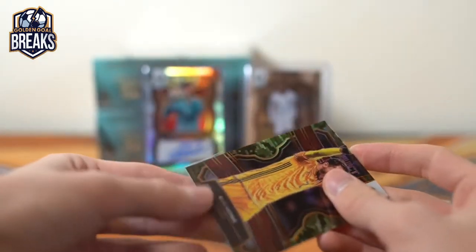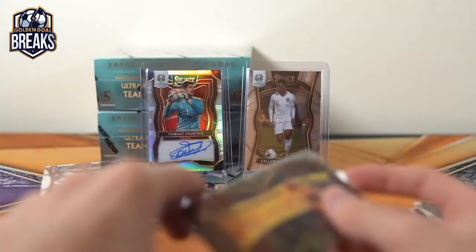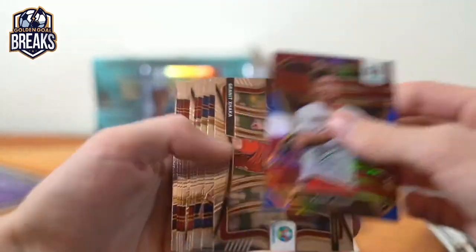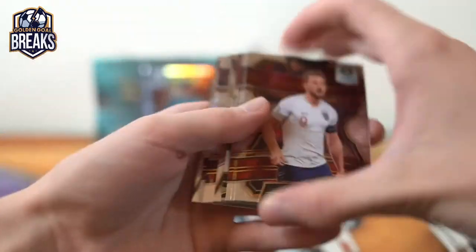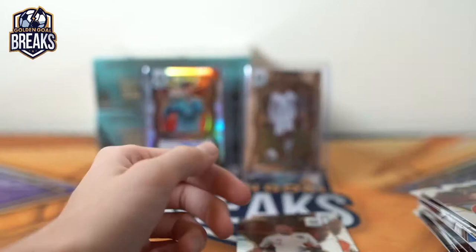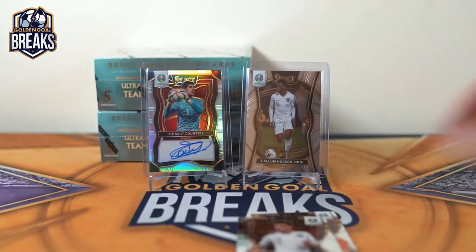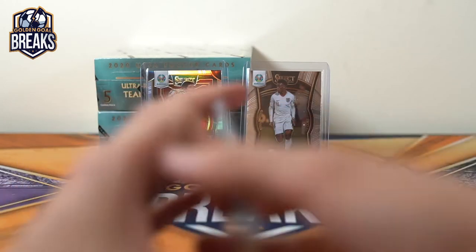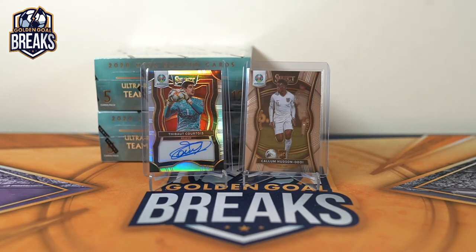Guilherme — is that 60? Yep, 41 of 60. There's Frankie, Lewandowski, Sancho. Another — oh no, that's Austria, Austria Silver. Alright, well we got two hobby left. Hopefully some monsters there. Good luck guys.